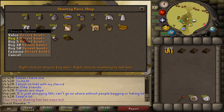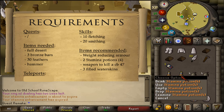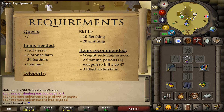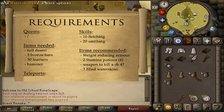All of these items can easily be bought from Shanty here in Shanty Pass. For the recommended items: 2 stamina potions of 4 doses, which should be enough depending on how much you weigh, so be sure to bring some weight reducing armor and also a weapon to kill a combat level 47, but a safe spot for mages is available. Also, because we are in the desert, bring approximately 3 filled water skins.